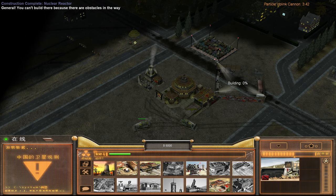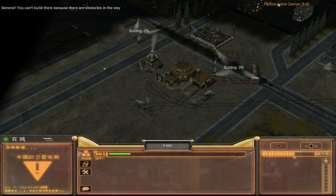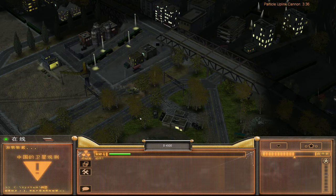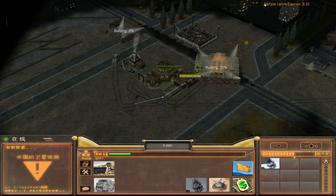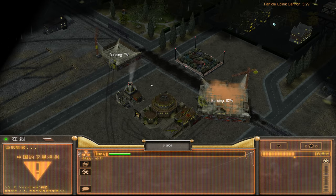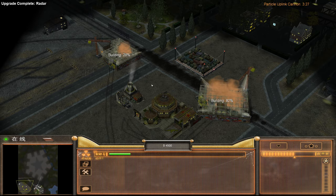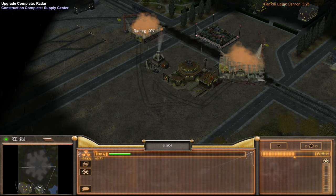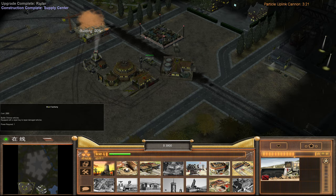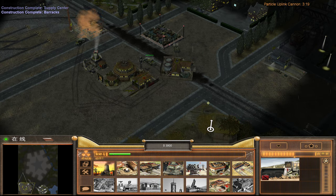Can you build me a barracks here, please? Thank you. So you're going to expand my economy here as usual. Okay, second one of you here immediately, and let's not waste any time and get the War Factory going.